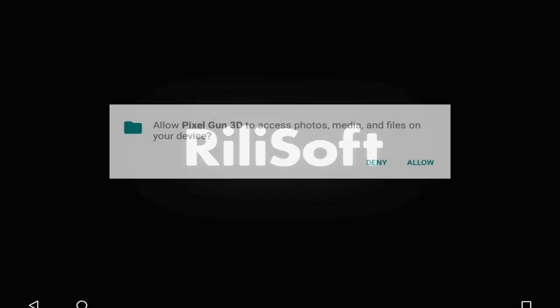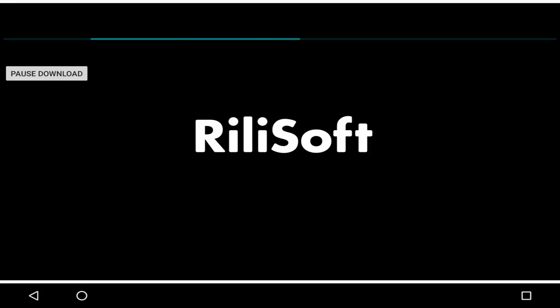This screen will show up — just click Allow. It will download again like it did before, so give it time. This time it will actually download faster than the first time because it has fewer files to download — it doesn't have to download all the hack files. It should take like two minutes or even less.